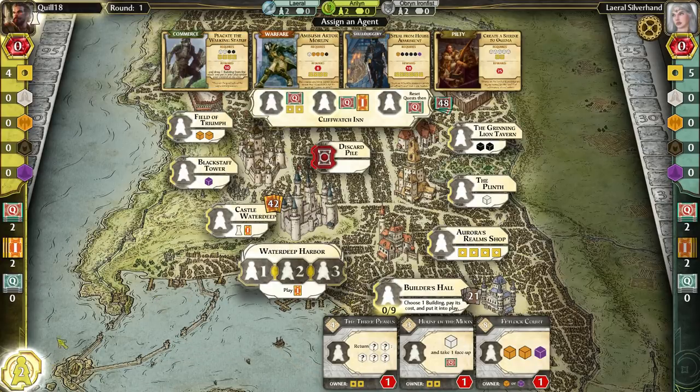The game is played over a total of eight rounds, and at that point the scores are totaled up. On round number five, everyone gets an extra agent to place as well. The number of agents you start with — in a two or three player game you start with three agents each; in a four or five player game you start with two.